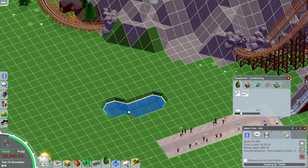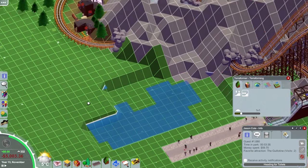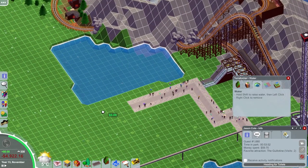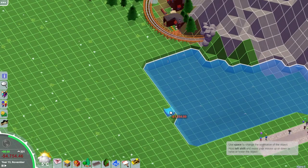Hello ladies and gentlemen, welcome back to Pargo Tech. This is episode 8 and today we're carrying on with the Wild West sort of mining themed area with a log flume.